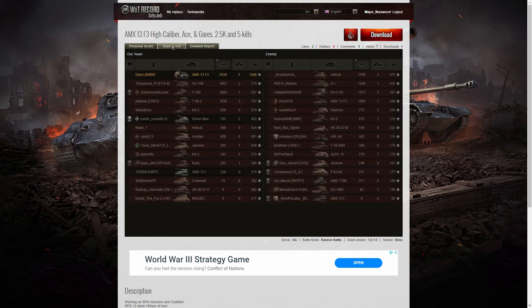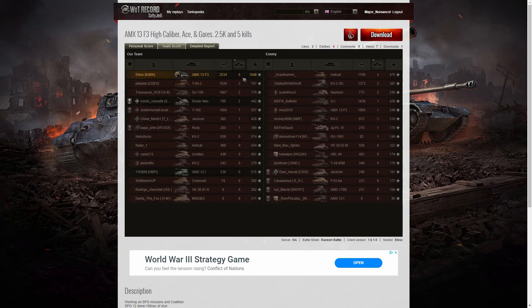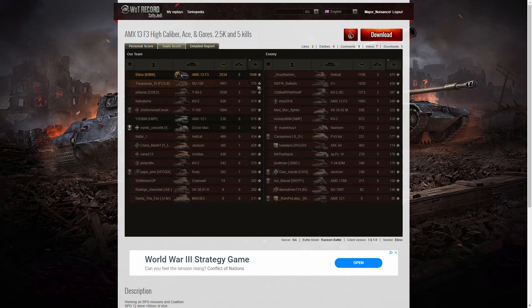Looking at the team score — top of the table with 2,534 hit points of damage. The next highest was the Hellcat he killed at the end with 1,708, and the SU 100 managed 1,667. For kills, Elirox got five — one third of the enemy team. The next best was the T52 and Hellcat with three each. For base XP he also topped all three columns — 1,048 base XP, compared to 770 for the SU 100 and 767 for the T52.